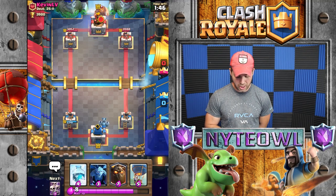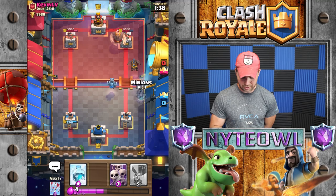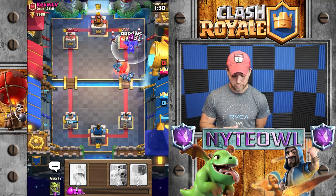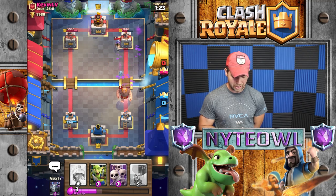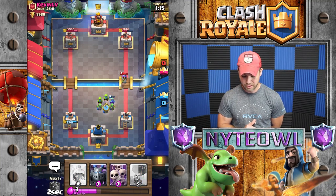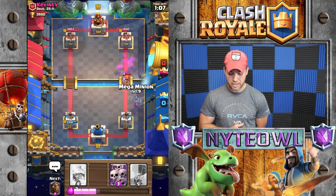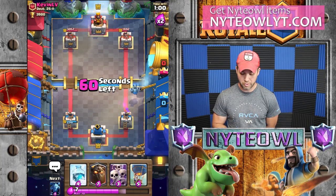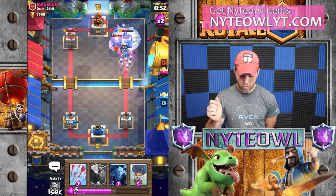He's got another giant — dude, how many giant decks have I been facing lately? We've got to get our arrows ready — boom boom boom. He had arrows too, little bounder. He'll drop his valkyrie, which is a bit of a problem because we can't take out our musketeer as easily. We'll take her out with the mega minion and then drop the skeleton army — he has nothing for that!